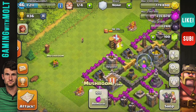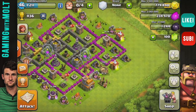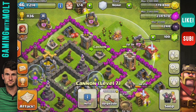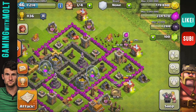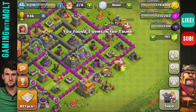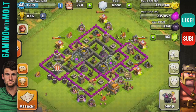We are now upgrading our barbarians to max level. As I said, I'm saving up to upgrade a wizard tower. I could do an archer tower or cannons — I could almost do two cannons — but splash defenses are the most effective. I might even do a mortar first, but no, I'm going to save it for the wizard tower like I said.